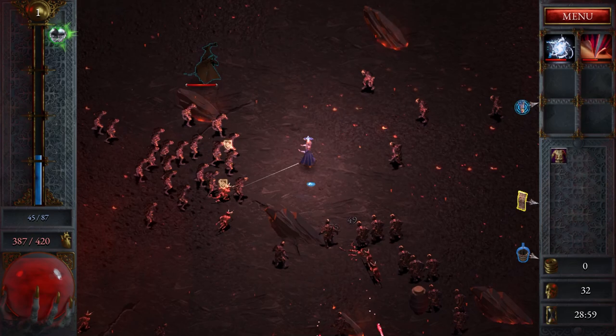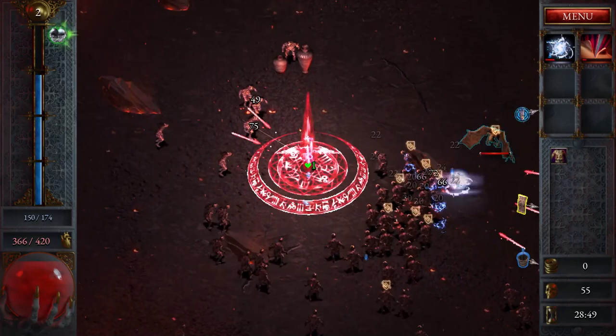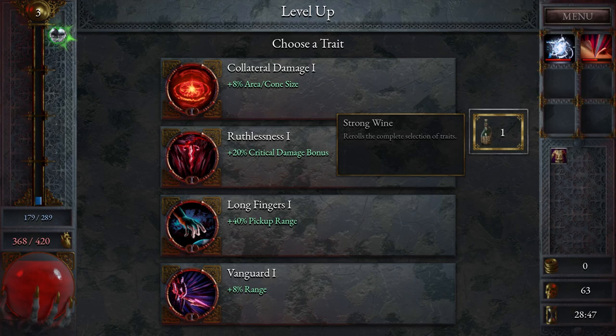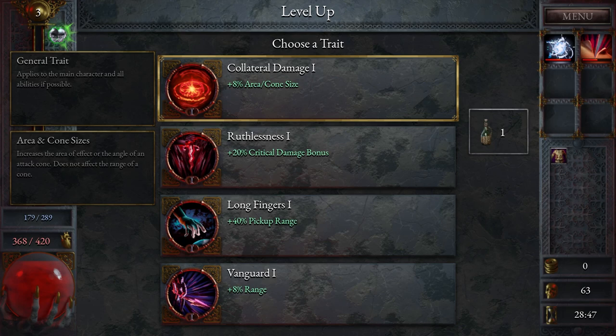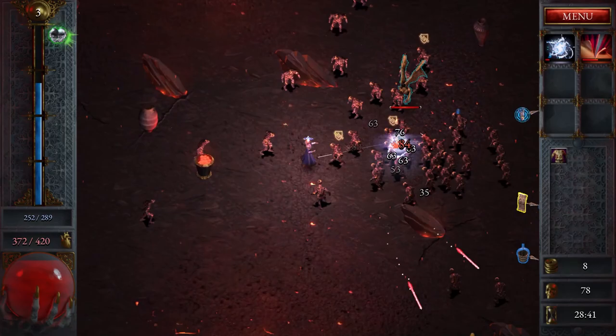I'd rather get damage or attack speed — attack speed's good, okay. We can auto attack now. I don't think I can see any of the level twos until I'm at least level five. I'll take range — makes my lightning go further, that's probably better. Oh, why is auto attack — it's been too long since I've played Halls of Torment. I'll take movement speed just so we can get the other stuff faster.